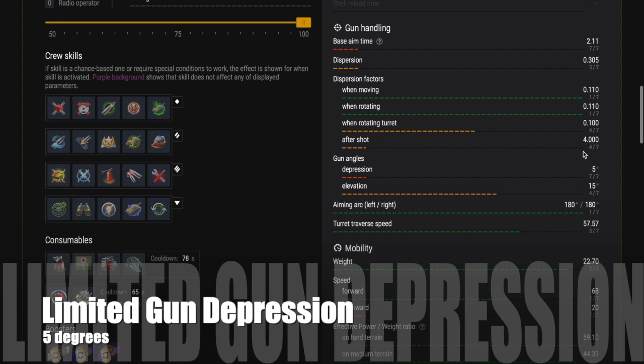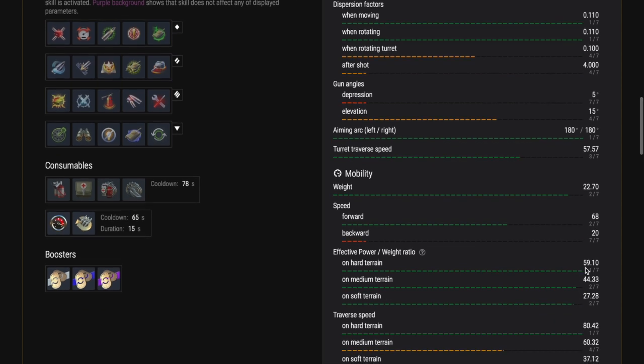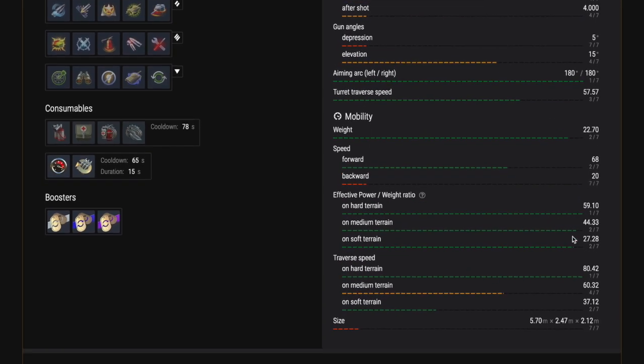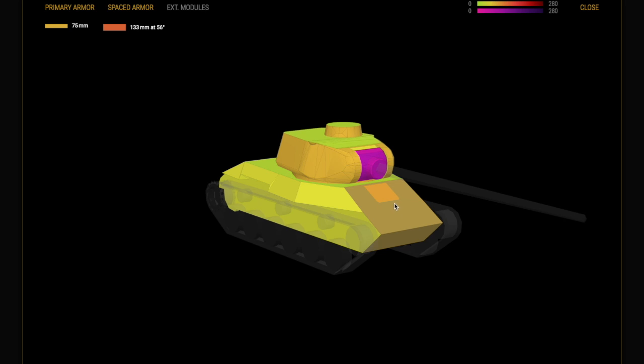This tank has limited gun depression like many Russian tanks - only five degrees. You need to bear that in mind, especially if you are trying to fire from distance using some cover. You will not be able to get that gun over hills and hard cover - five degrees of gun depression will not allow you to do that tactic.